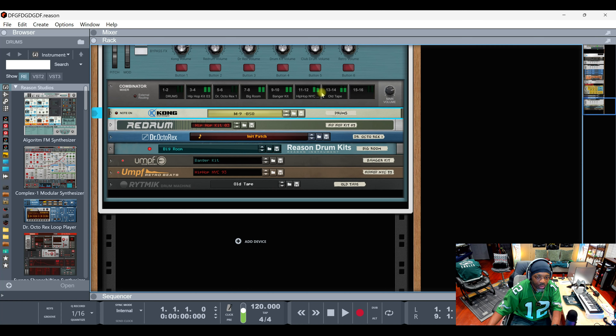Now you got stacks — that's called layers for real. But now the Kong doesn't work for some reason. The only ones that will work with it are really the drum kit, UMPF, the other retro beats, and the rhythmic, as you can see.